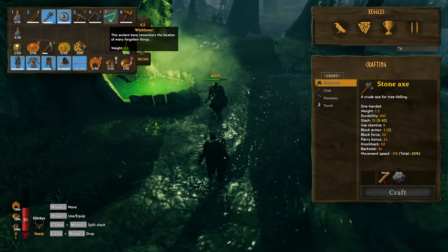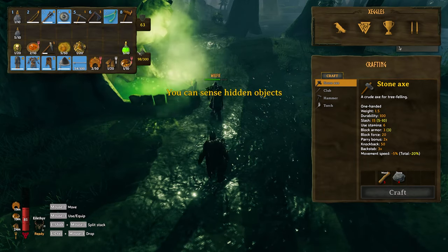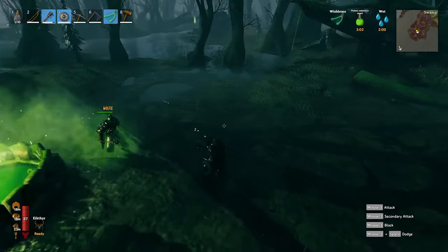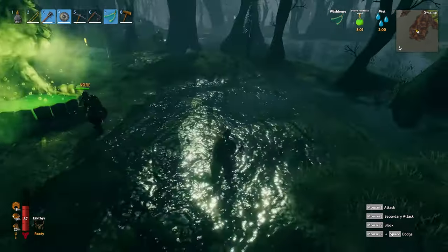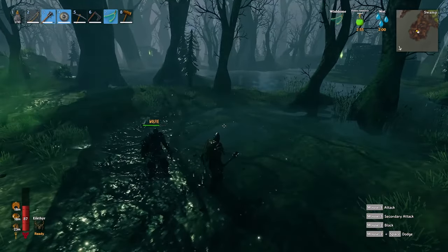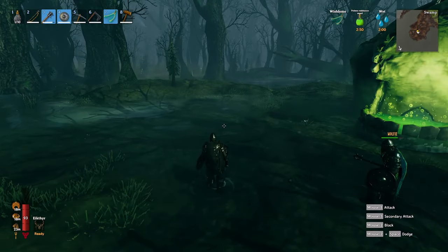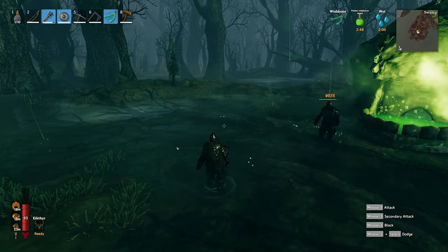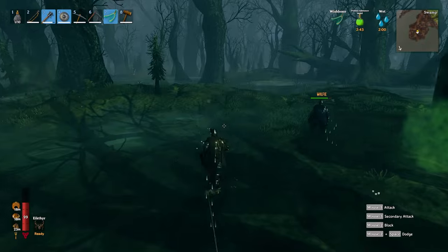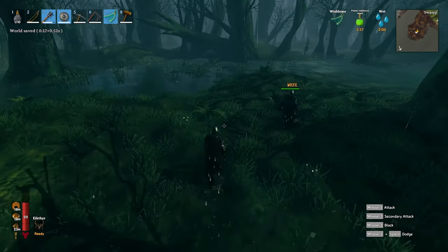The wishbone — this ancient bone remembers the location of many forgotten things. It's an equippable item, like a piece of armor, and you can actually sense hidden objects. When you walk around it'll start flashing and pinging. Yeah, there's a little noise and it starts flashing. There's actually iron in this zone just out in the swamp, and if you walk over it, it'll show you where that is. There's also treasure hidden around the game — there's a little example near our current base I can show you in a bit.